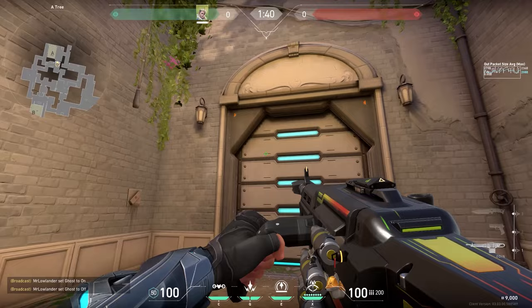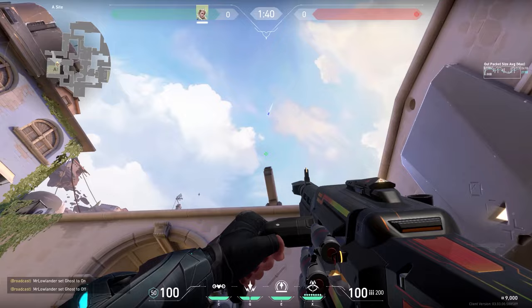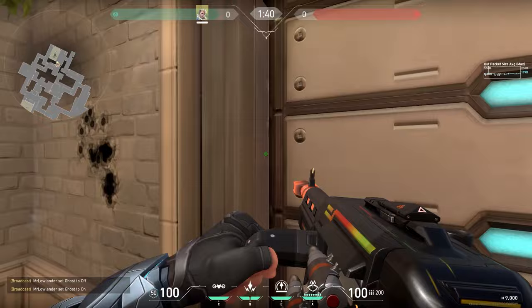You can clip Sova's arrow through the wall on Ascent. Stand in the corner, crouch, shoot your arrow with full charge and 2 bounces aimed at the corner of the lamp. Your arrow will land in the middle of site. The good thing is that you can wallbang through the wall, shoot at the default plant spot, or hit enemies pushing in — easy kills.